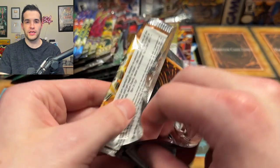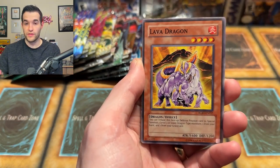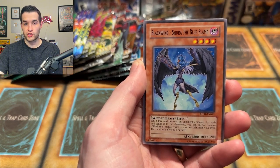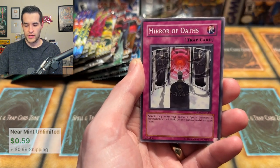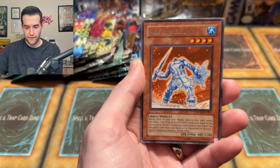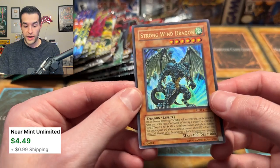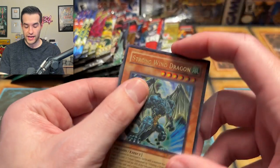Will this pack have an Ultimate Rare or Ghost Rare inside? I have to believe it will. Upside down card — that could be a good sign. Proof of Powerlessness — hoping it's a Ghost Rare. Urgent Synthesis, Crimson Fire, the Blue Flame — also a good card for Edison. Kwakimura Guardian, Mirror of Oaths, Kwakimura Ice, and finally a Storm — actually, Strong Wind Dragon — it is an Ultra Rare! Strong Wind Dragon Ultra Rare — that's a good pull out of Raging Battle. We'll take that all day.